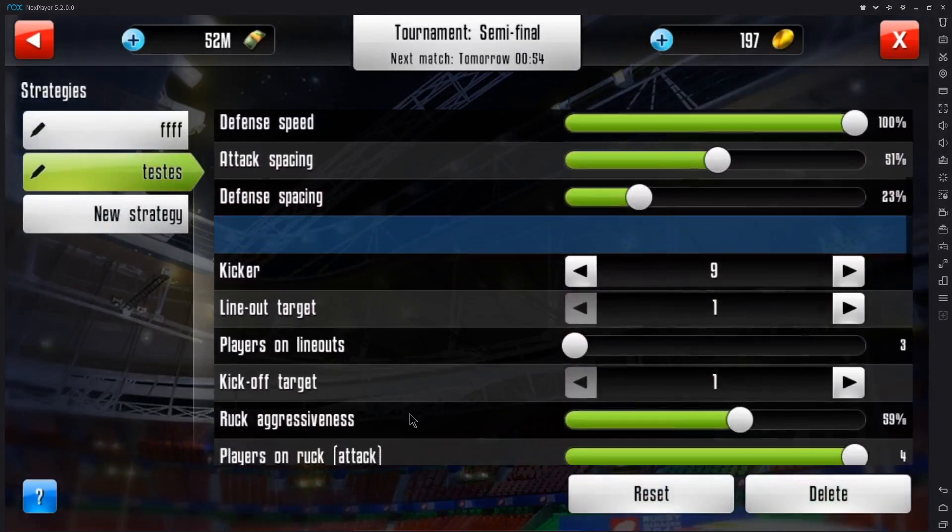It used to be that you could just bump that up to 100% if your scrum coordination was good enough, but that's not the case anymore. If you set it to 100%, you will concede a lot of penalties, which is obviously not ideal. So you want to find that golden zone where you're winning more scrums than you are conceding penalties. In general, if you're playing against a good opponent who also has good scrum aggressiveness and scrum coordination, you want to set this to about 80-something. If your opponent is quite bad at that, you can bump it up to 90 or 92 or so.